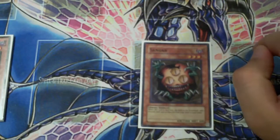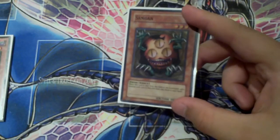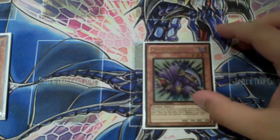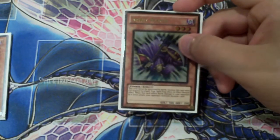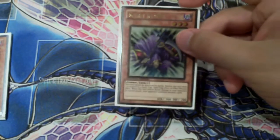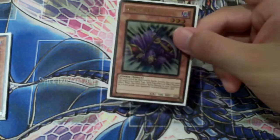Sangan — for obvious reasons. Tour Guide fetches him and he fetches everything else in the deck, pretty much, minus your Tangus, your Breaker, and your Thunder King. Definitely run a Sangan. Spirit Reaper — if you have nothing to do or need an out for a few turns to camp around, one Spirit Reaper does the job. I can't tell you how many times this guy saved my life and let me come back to win the game. Definitely want to run a Spirit Reaper.